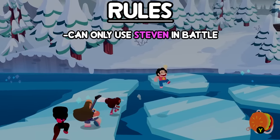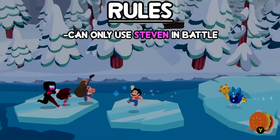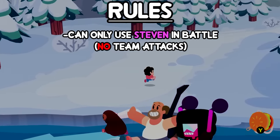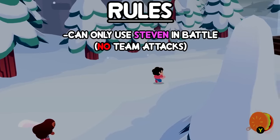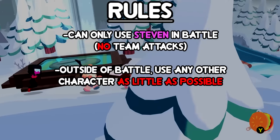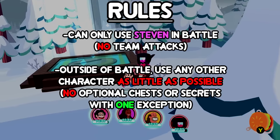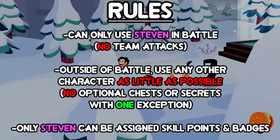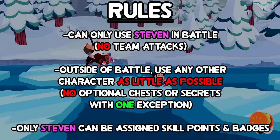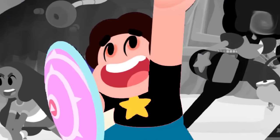The rules are pretty simple. I'm only allowed to use Steven in battle. Any other character cannot do anything. If Steven dies, I have to reload my last save point - I'm not allowed to use another character to revive Steven. Also, no team attacks. While those can be activated in battle with Steven, I see it as technically needing to use another character in battle to do the move, so it's banned. Outside of battle, I have to use every single character as little as possible. If I need to use them to progress, there's not much I can really do about that. But optional chests or secrets are strictly forbidden. I'm also not allowing myself to assign badges or skill points to any other character, as that could give Steven an unfair advantage. Any badges and skill points must go to only Steven.